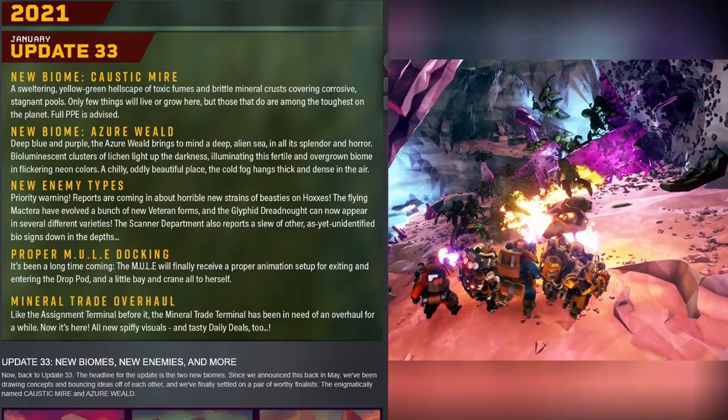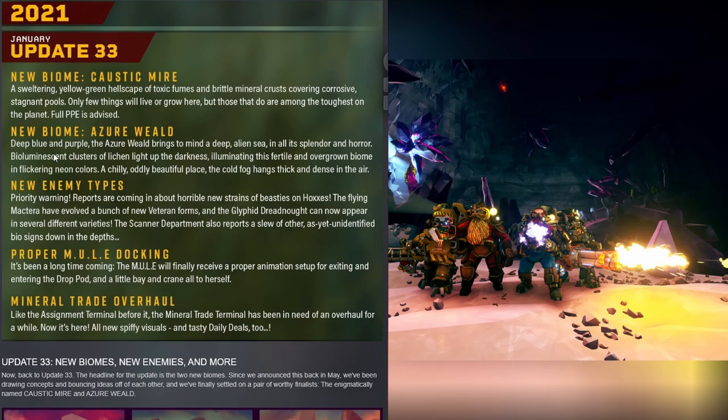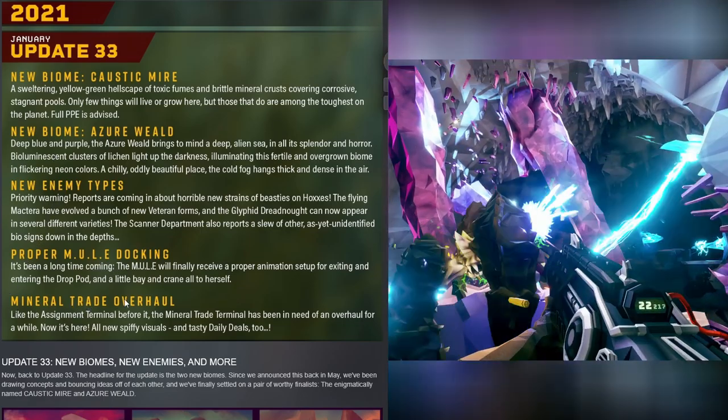So first up, in 2021 we're going to have two new biomes, new enemy types, a proper mule docking animation, and a mineral trade overhaul.